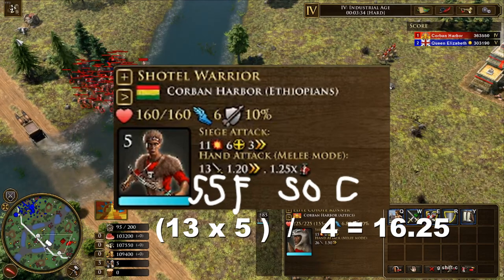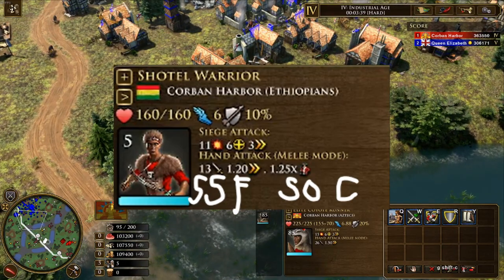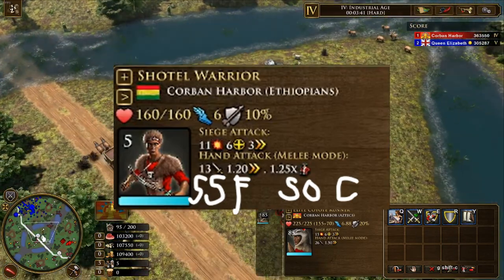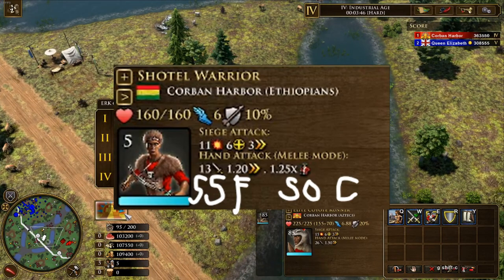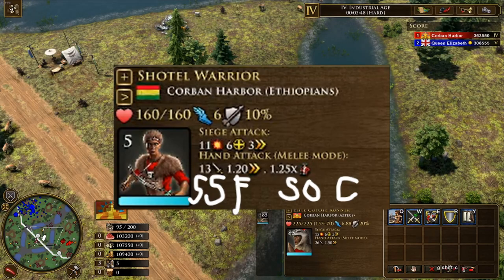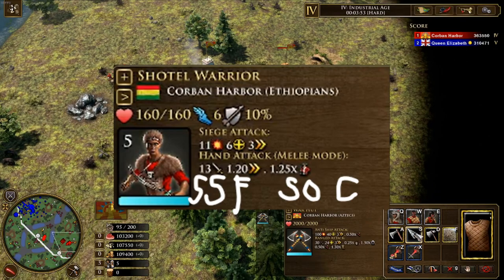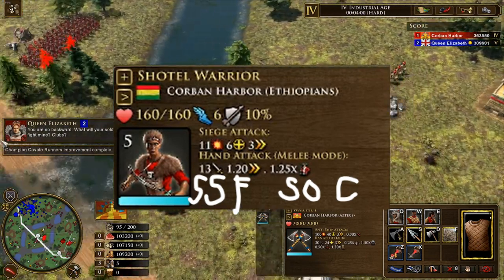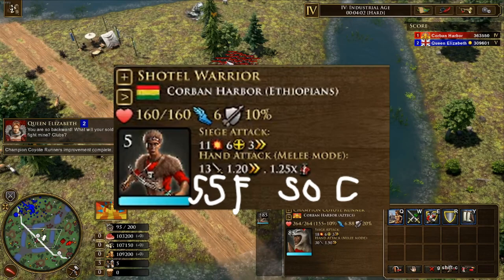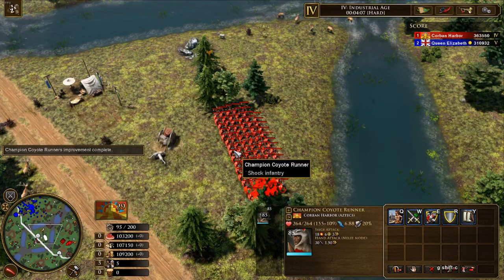It is worth mentioning that the Shottle Warrior is the only one of these Shock Infantry today with a multiplier on the base attack against infantry of 1.25, which actually brings its base attack up to 20, which is fantastic, as this allows it to out-damage the Chimu and have more HP — but only in the event that it is fighting infantry. That is all infantry, and not just light infantry. This is a generic infantry multiplier, as though it is a Spanish Lancer.